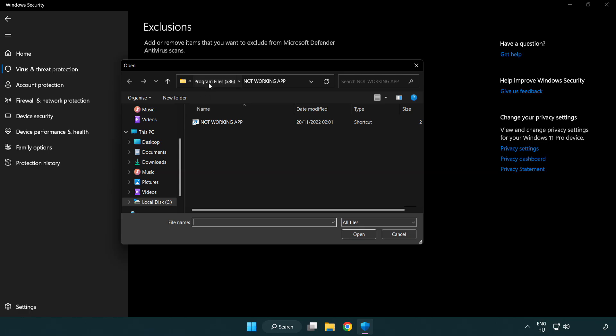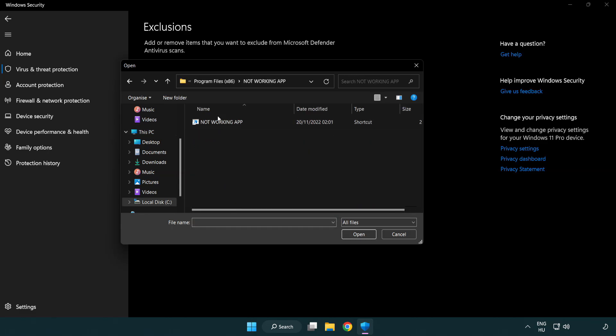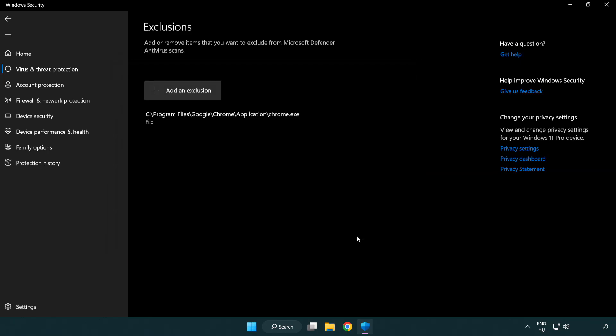Find your not-working application, select it, and click Open. Then close the window.